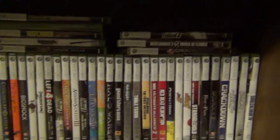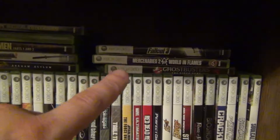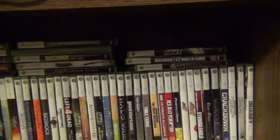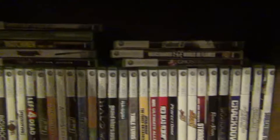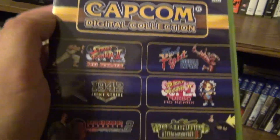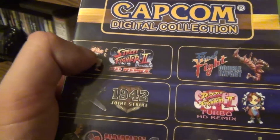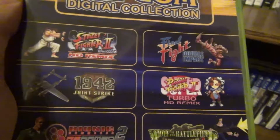Here's Ghostbusters — fun game. I also have it on Wii and I like the Wii version a little better because the motion controls actually make you feel like you're busting ghosts. Then this compilation with some cool games — I got it for less than 20 bucks. It includes a physical copy of Super Street Fighter 2 Turbo HD Remix, so that's pretty neat.